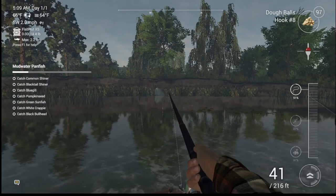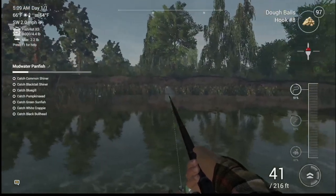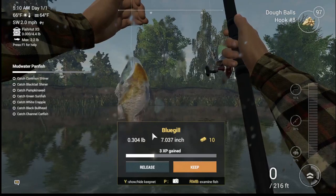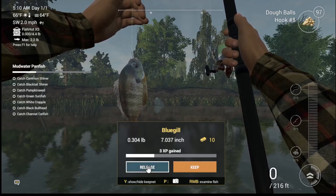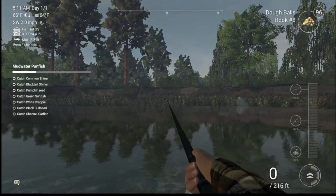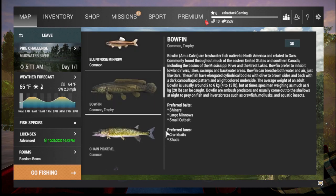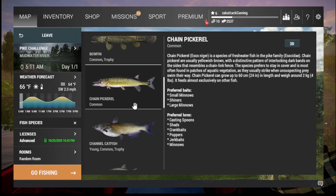I moved the bobber so it wasn't really a fish. I'm gonna move it a bit into the water and see. That was a bluegill — ten dollars, seven XP gained. Let's see what else takes doughballs: common shiner does, blood-nosed, bluegill, blacktail does also.